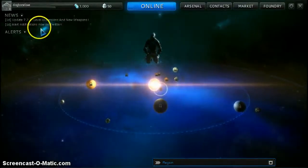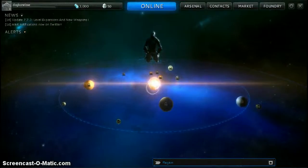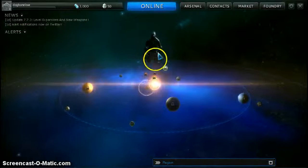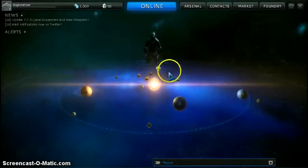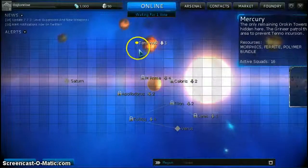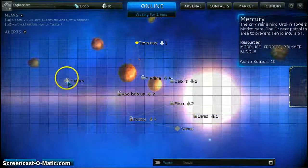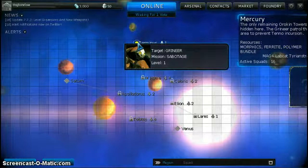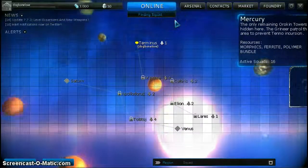Okay, so... alerts, nothing. I guess I'm kind of stuck. Mercury — okay, let's go. Terminus — what's this? Target, level one. Let's do this.